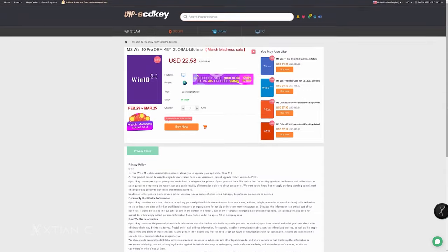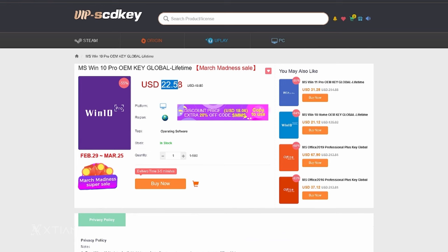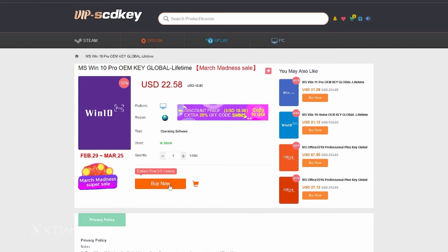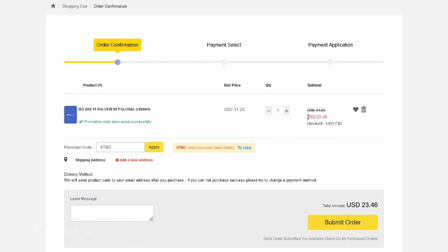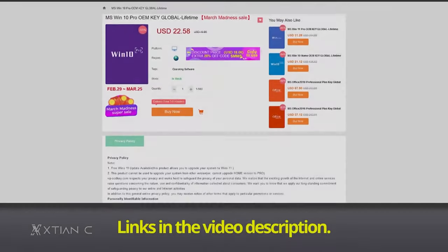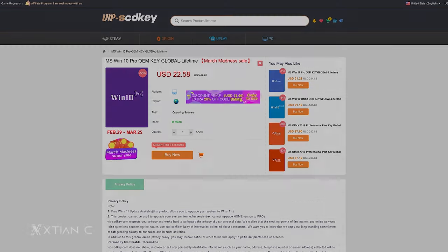This video is sponsored by VIPSCDKey.com, a marketplace website where you can purchase game keys and software keys with no hassle. VIPSCDKey.com offers a legit Windows 10 key for only $22 and Windows 11 key for $32. Use coupon code XTNC to get an additional 25% discount — that's only $16 for Windows 10 and $23 for Windows 11. If you're in the Philippines, you can use PayPal or Maya. Link is in the video description below.